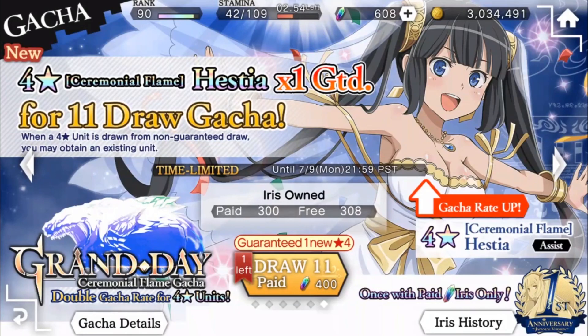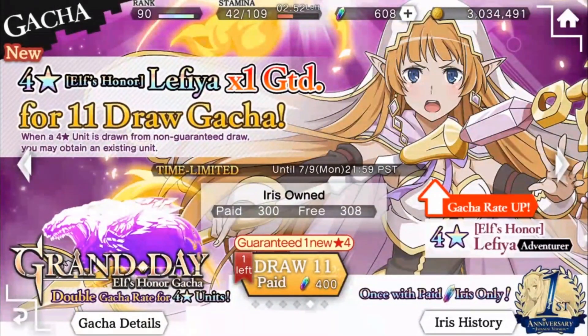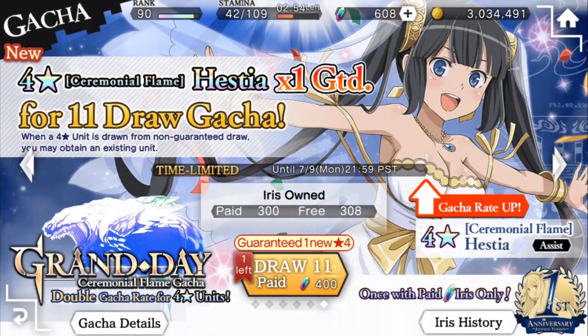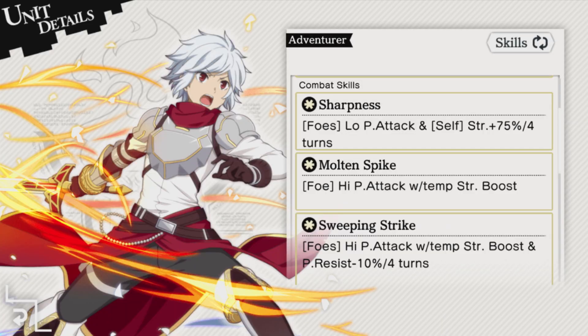The last three Paid for 100 Ears banners are now released, and you can get a guaranteed Eyes, LaFea, or Hestia depending on the banner you pay for. Question is, who is actually going to pay for Hestia when we have seven of her bonds already? Why didn't you come home, Belle? Why?